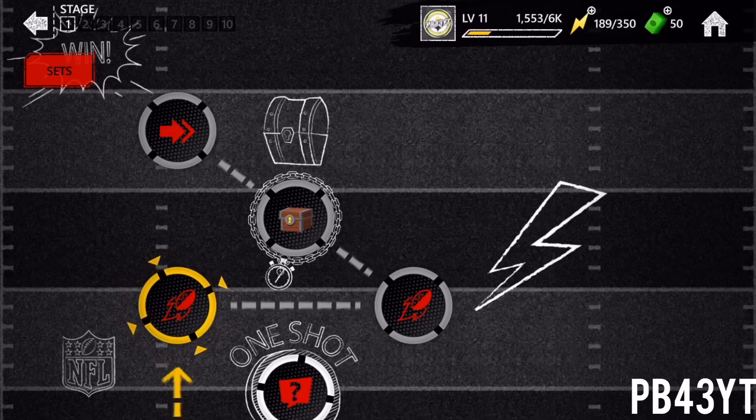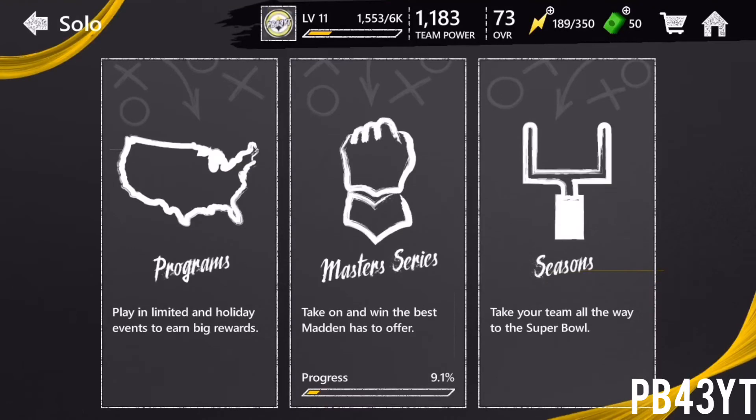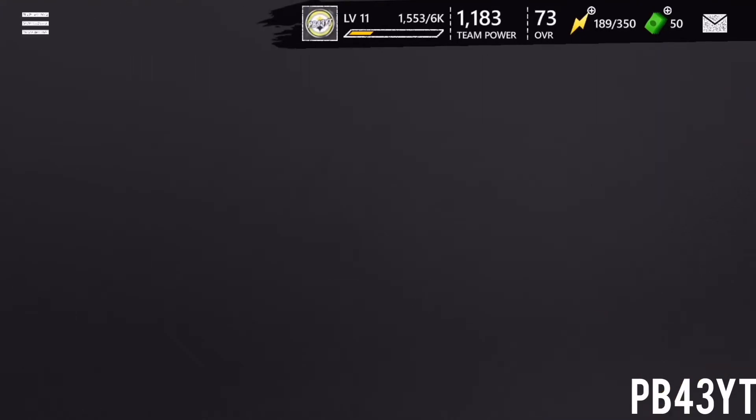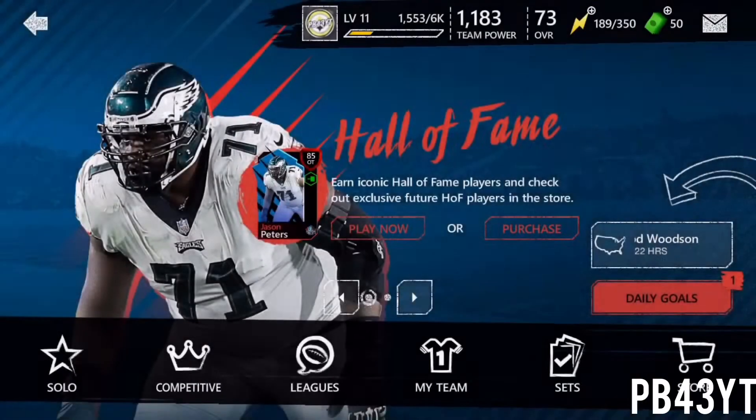It's very stamina heavy. So if you want to go the easier route, you can go with the team history. But you can also do this in your spare time when you have nothing to do with your stamina. You can also get an 80 overall Juju Smith-Schuster and some more gold cards. Let me show you guys real quick what I did.